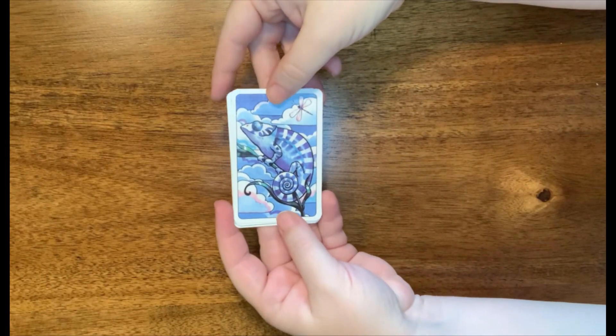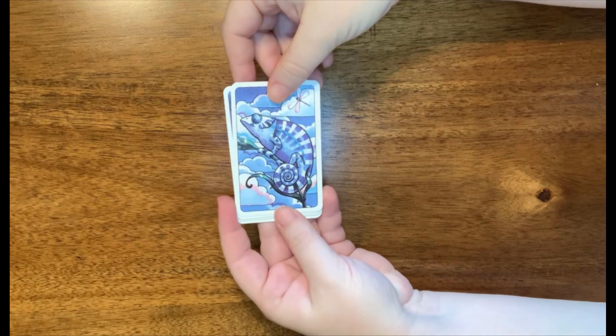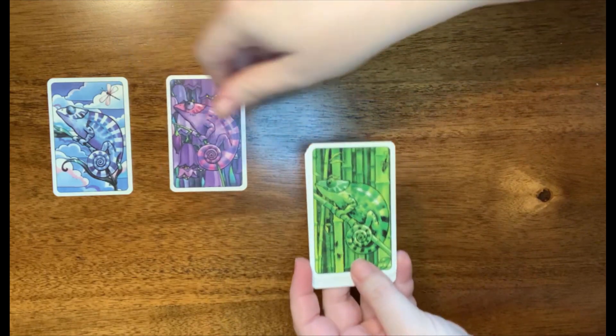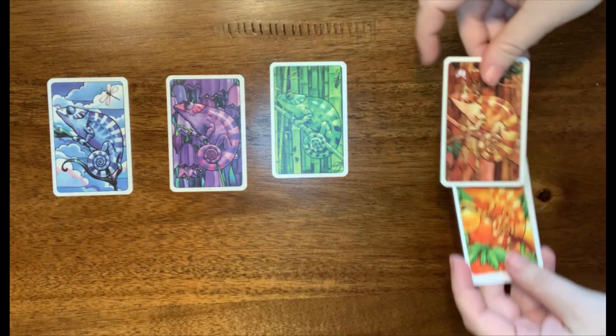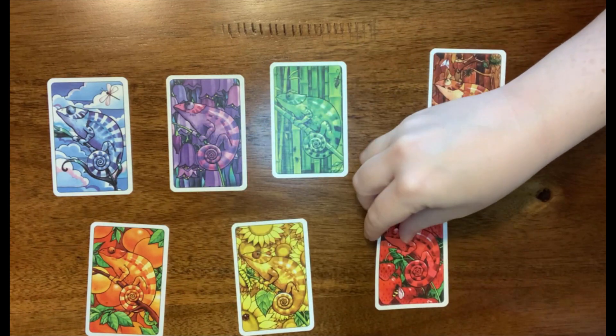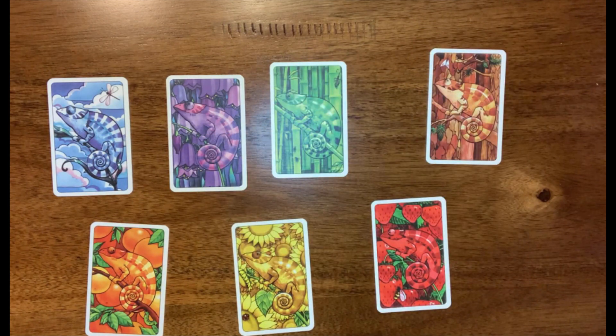The card game of Colorado involves seven different colored chameleons and there are nine of each color. They come in blue, purple, green, brown, orange, yellow, and red. The object of the game is to collect sets of different colors. Stay tuned and we'll show you exactly how to play.